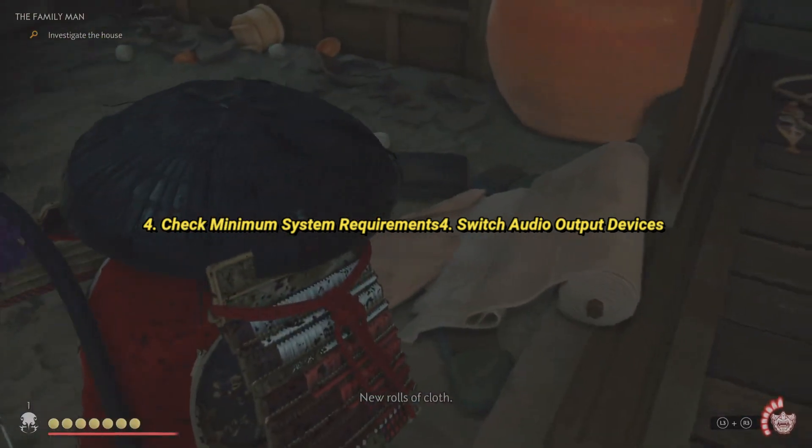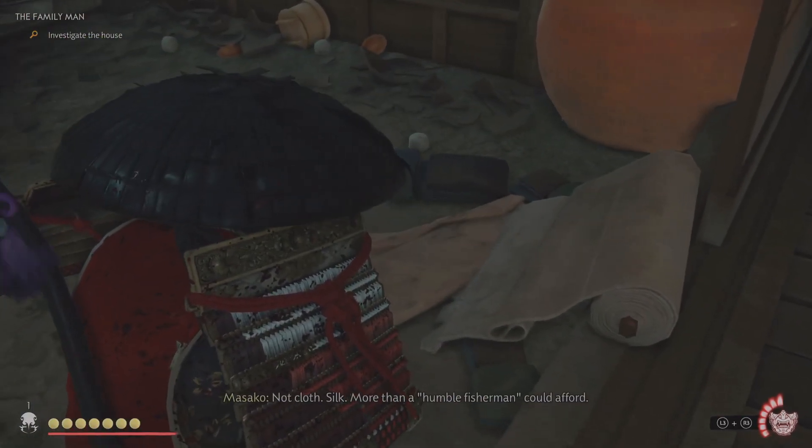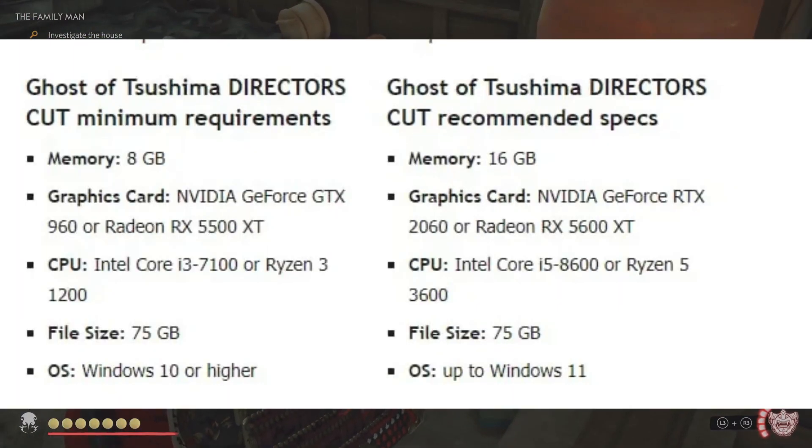Check Minimum System Requirements. Ensure your PC meets the game's minimum system requirements. If your system overheats with all games, it might not meet the necessary specs. Check the requirements and compare them with your system's specifications — this step helps identify if your system is generally underpowered.